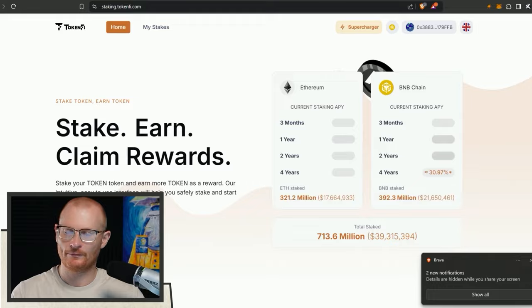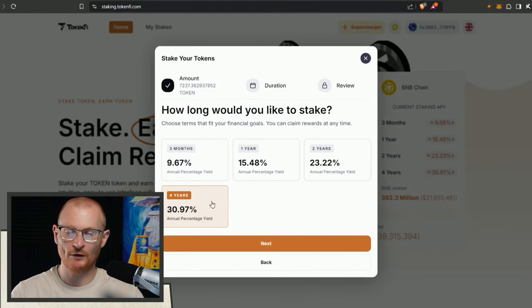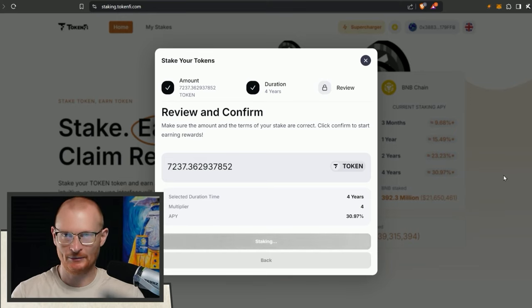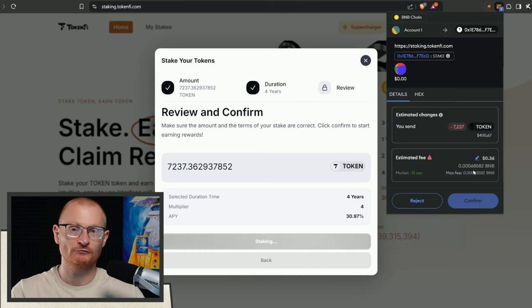Back home - how much would you like to stake? Max. I'm going with the four-year duration, which is covered in the video, but basically because we get more points. The first transaction is just approving how many tokens we can spend - this is a normal thing on EVMs. We can set unlimited amounts but that's not normally good practice, so we'll have one more transaction.